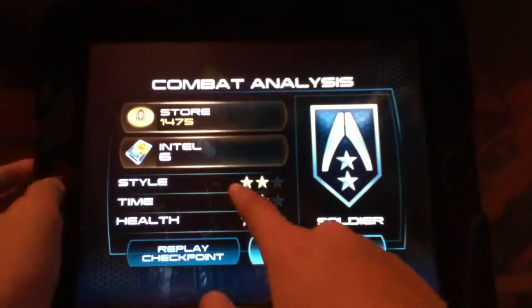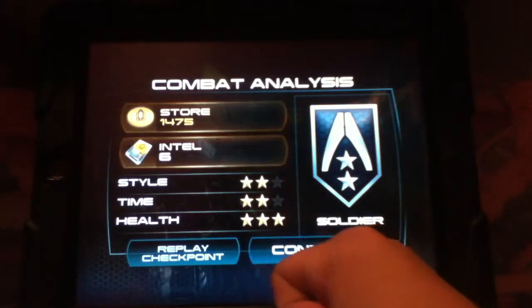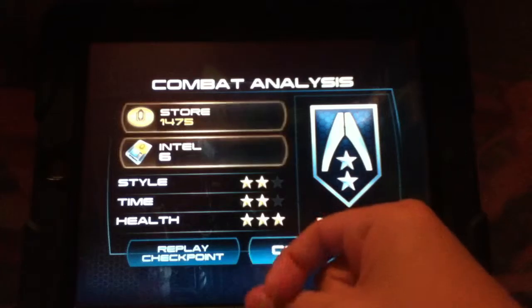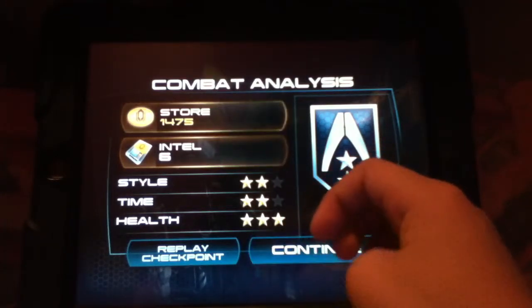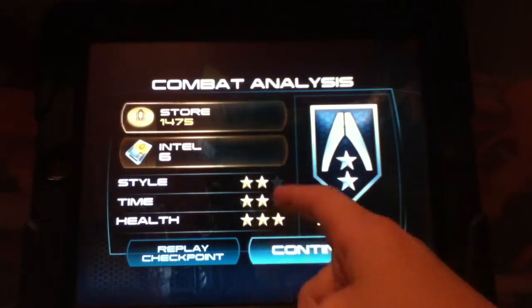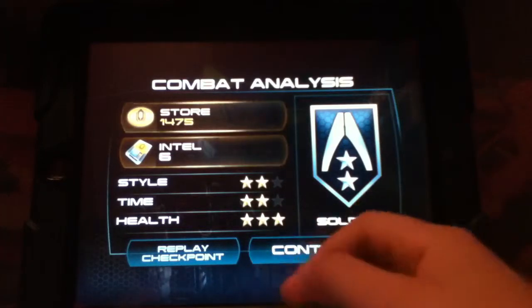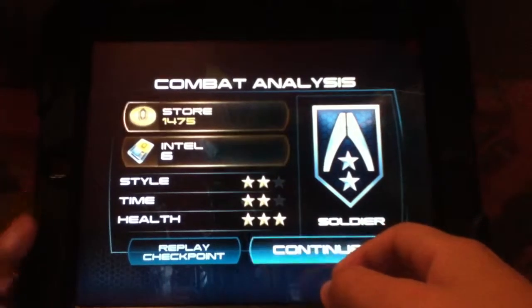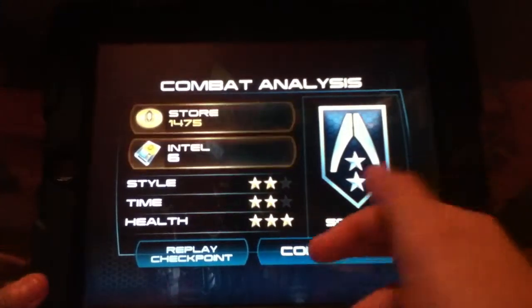The combat analysis gives you a style rating. What they mean by style is how frequently you used each weapon. If you just used the same weapon throughout the whole battle, you get a bad style rate. But if you switch between weapons, you get a good style rate. Then the time is basically how long it took you to kill the enemies, and the health is how much health was taken away. Since I got three stars, I didn't really get a lot of health taken away.